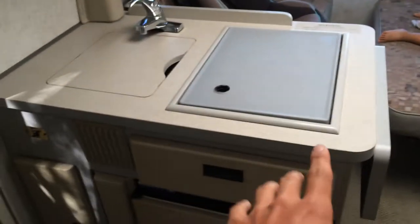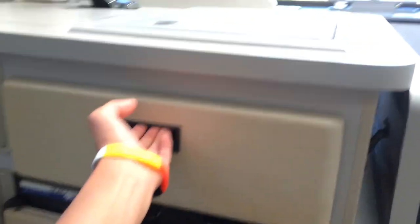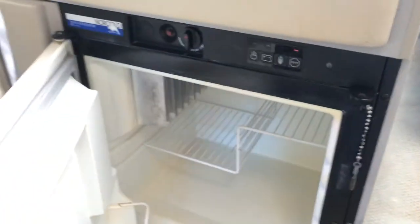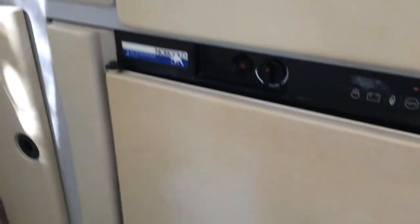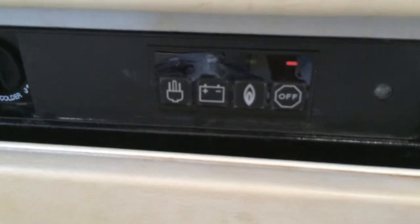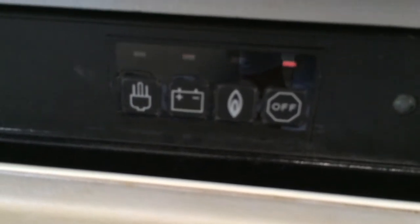Let me show you the stove area. Under it we have a drawer where you can put knives and cutting stuff, and at the bottom here is a fridge — a three-way refrigerator. You can plug it in with electric, use the core battery, or use propane — three ways.